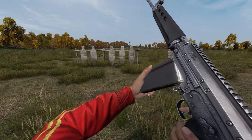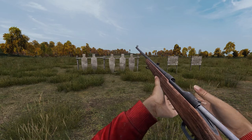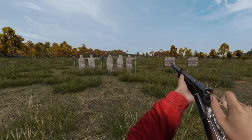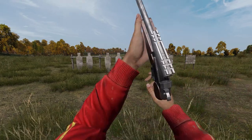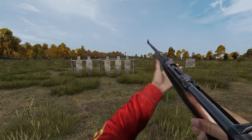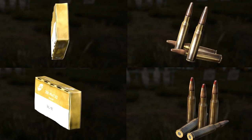.308 Win and the .308 Win tracer rounds are used by the LAR, taking a 20-round mag, the Tundra with an internal mag of 5, the Blaze with an internal mag of 2, the Long Horn single-loaded, and the Savannah rifle with a 10-round mag. A full box of .308 will give you a stack of 20. They are uncommon and can be found around hunting and military areas.